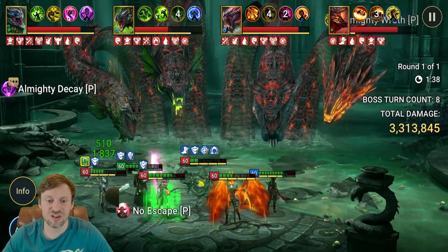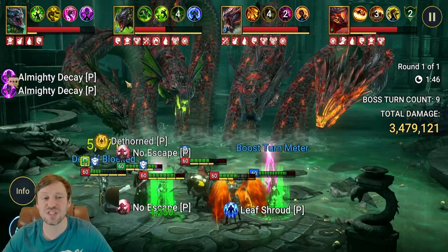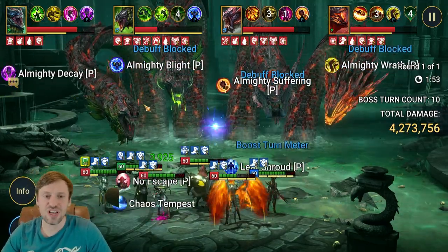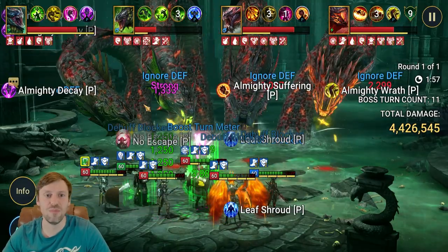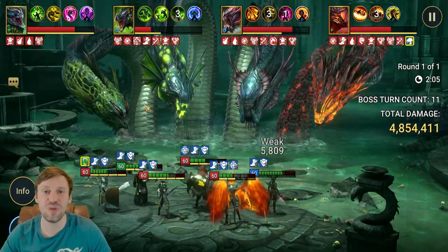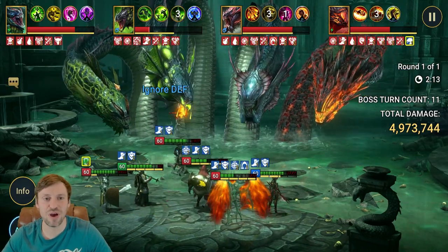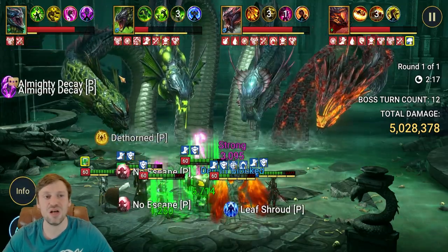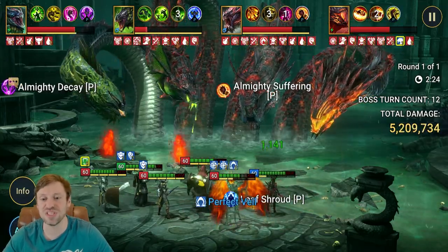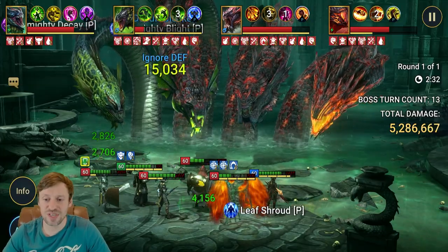Kantra is a great champion — she's in here for backup provokes. We're throwing out loads of debuffs, so her passive is going to work and we'll get provokes on the Head of Cleansing. In her passive, the more debuffs you have on a Hydra head, the lower its accuracy — meaning we have a better chance of not having nasty debuffs put onto us. Bivald is in here for provoke, and I've got him in a toxic set so he's throwing out loads of poisons, helping us do a bit more damage to all the Hydra heads. He also brings leech to help heal up the team.